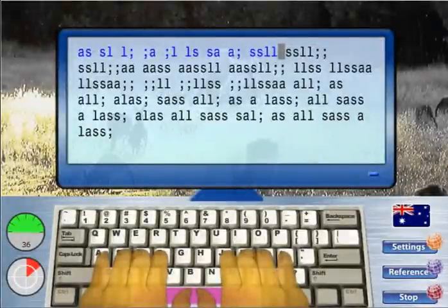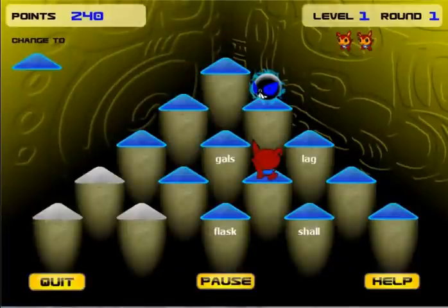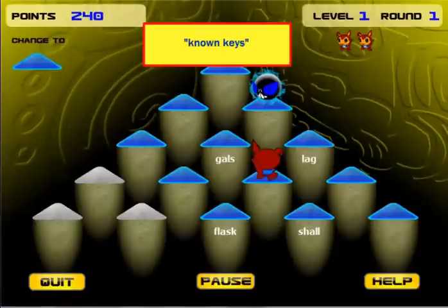You will first learn specific key combinations with proven double and repetitive strokes, and lessons so your fingers develop memories of correct typing techniques. Next, you will play one of Typing Instructor's exciting games using just the keys you have learned in your lessons. The keys you learned are called known keys.